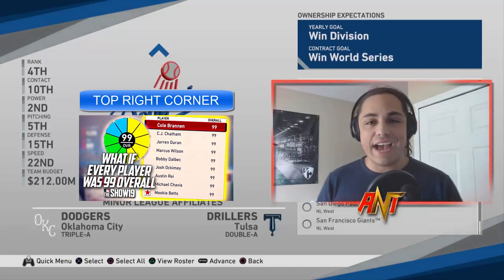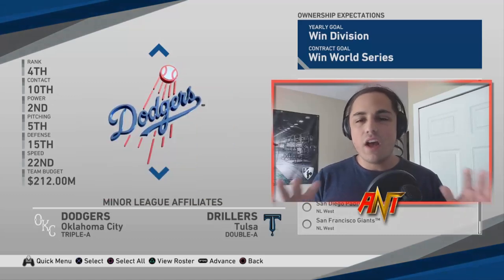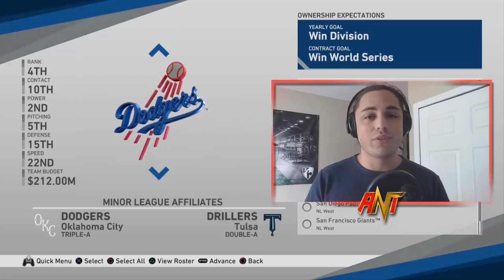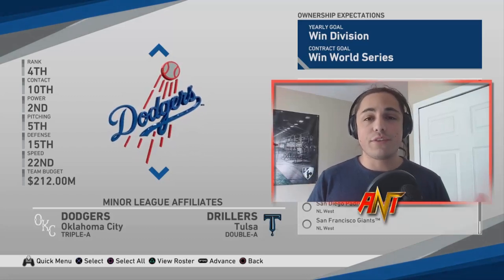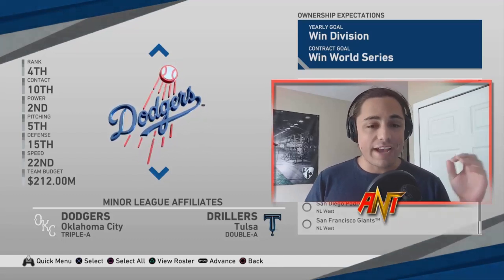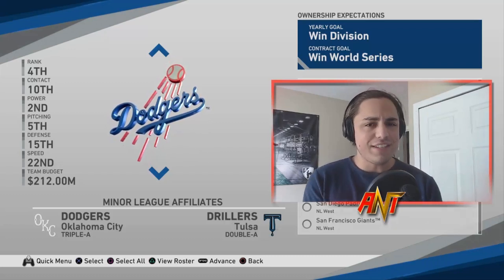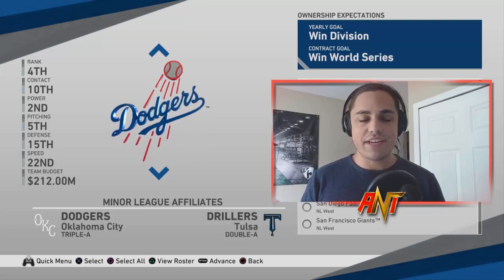Today we're doing a Gavin Lux career sim. He got called up the first or second of September, off to a little bit of a slow start, but I think this guy has the tools to be a really good shortstop for the Dodgers for the foreseeable future. He's built up a reputation in the minors as someone who can't get out — hits the ball extremely well, great eye in the batter's box, good glove, and decent speed.